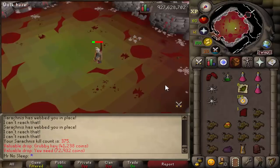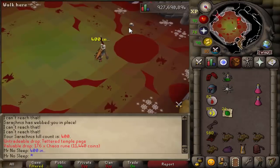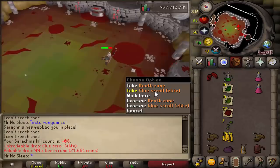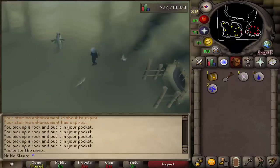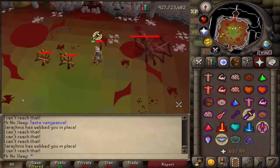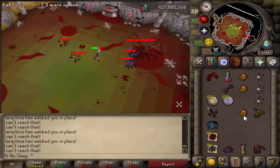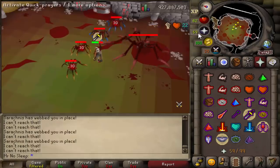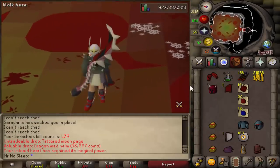The drop table for this boss is definitely interesting. I was getting tons of clue scrolls — the hard clue rate is 1 in 40 and the elite is 1 in 60. I did every single elite I got and almost every hard as well. I ended up getting 11 hard caskets and 11 elite caskets. Other than clue scrolls, you can expect a lot of gems (noted), ores, seeds, coins ranging from 17K to 25K, high-tier runes, and nice alchables like noted rune platebodies and rune two-handers.